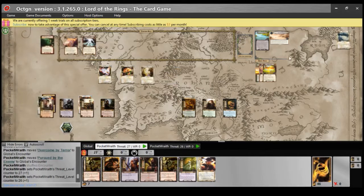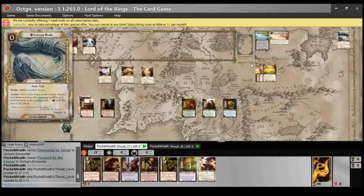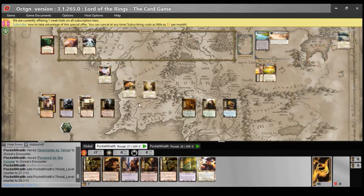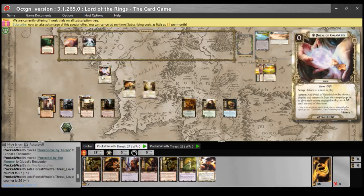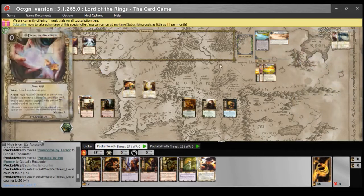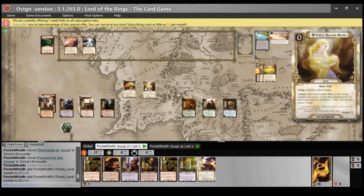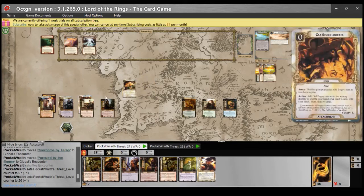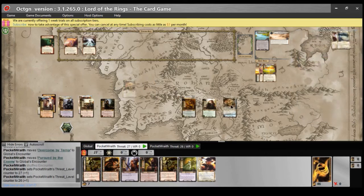With two players, I don't think I'm going to be that concerned about location threat. The Vial of Galadriel could certainly be very good under some circumstances, but I feel like it could be more of a higher player count thing, where you have more enemies engaged with you. So I'm going to take the Lembas and the Hairs, arbitrarily giving the Hairs to Boromir and the Lembas to Fatty.